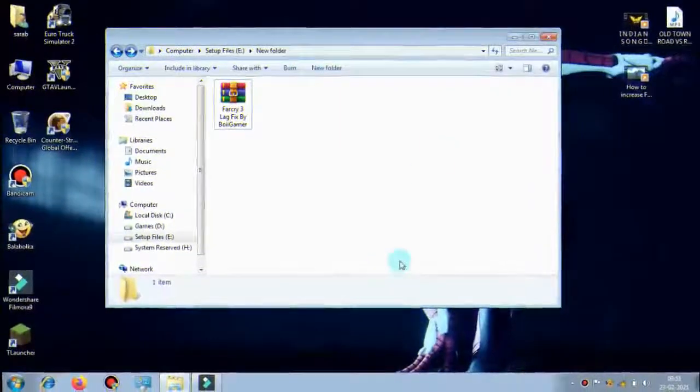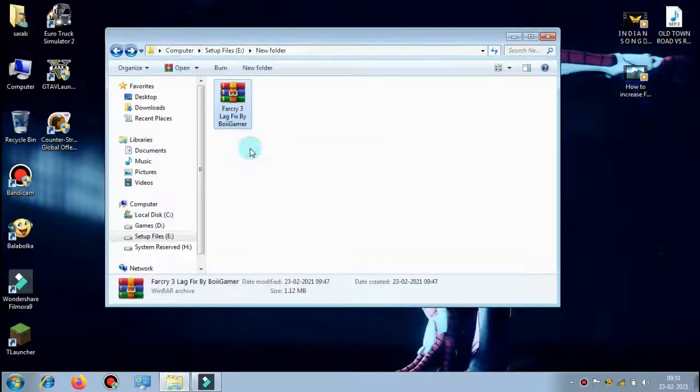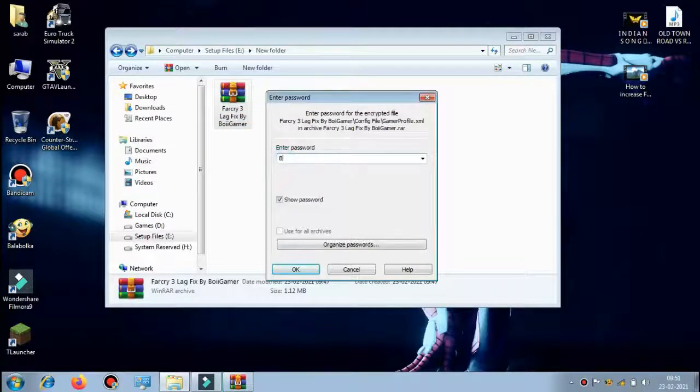I've provided a file in the description — download that file and extract it. The password is 'BGISGOOD' with all capital letters.